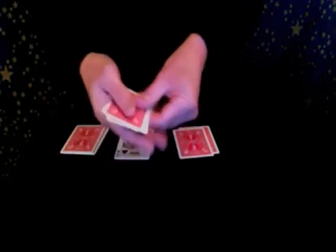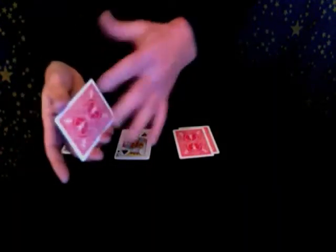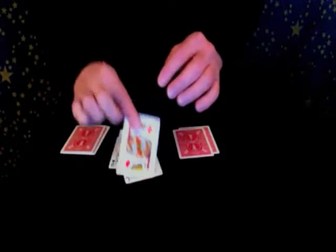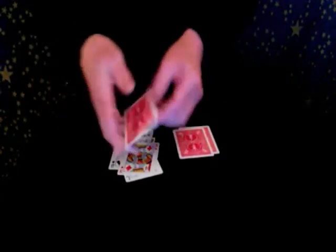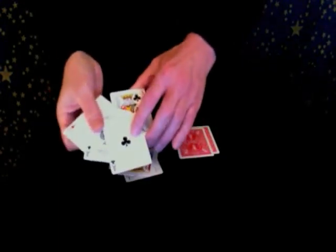Hopefully you won't be able to see it this time. If I do it with the ace and also the second ace, I just need to get the two picture cards back again. Now over here we simply have four picture cards, and if it's worked, over here there should now be three aces — and lo and behold, we have three aces and one picture card.